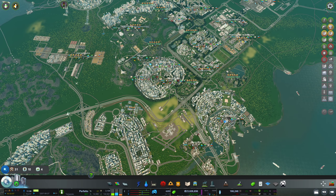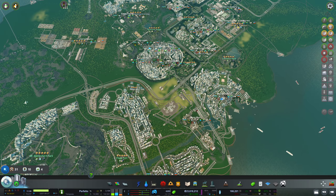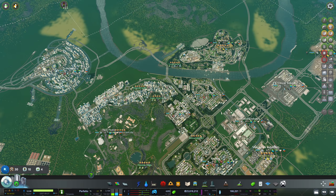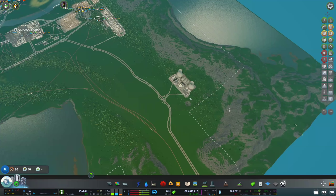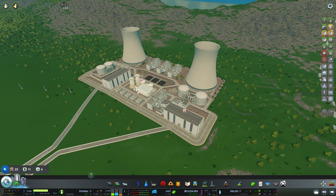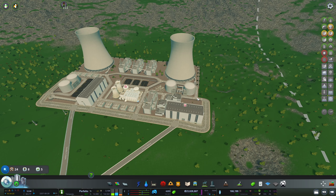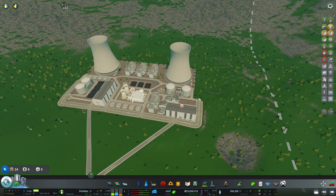Hello everyone, my name is Nathan and today it's time for another episode of Cities Skylines in our beautiful city. In the previous episode we built the nuclear power plant you can see right here. It is obviously still not done — in order to make this more realistic we are going to need lots more, especially a water source for the cooling.